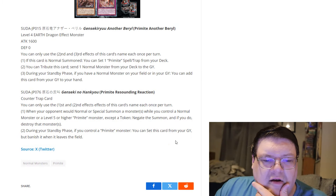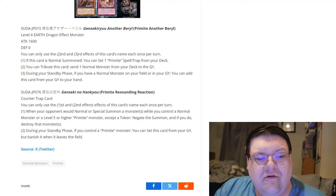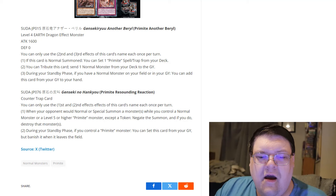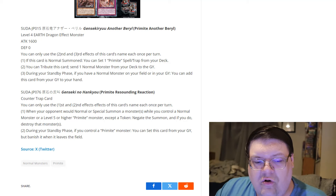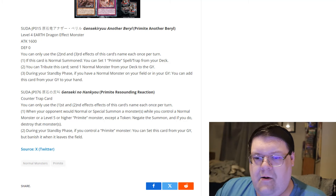Then we have Primite Resounding Reaction, a counter-trap card. You can only use the first and second effects of this card's name once per turn. When your opponent would Normal or Special Summon a monster or monsters, while you control a Normal Monster or a Level 5 or higher Primite Monster, except a token — negate that summon and if you do, destroy that monster or monsters.